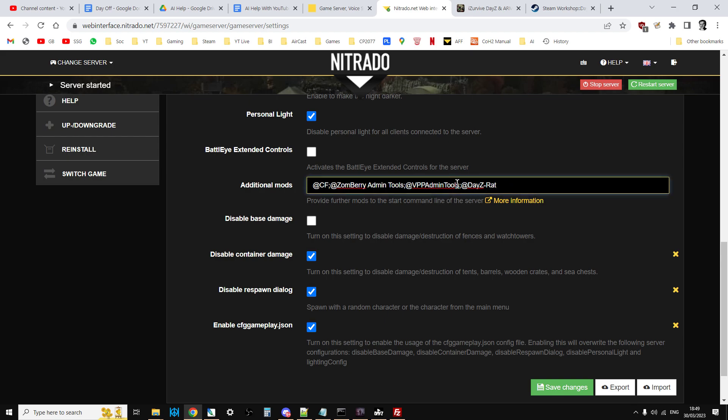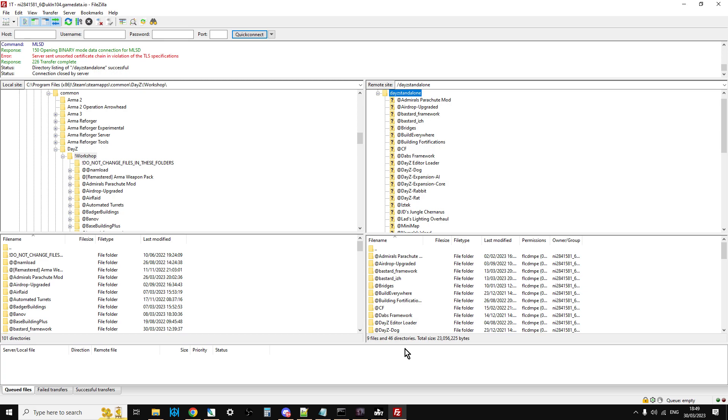You want to stop the server before you do this, then add DayZ Rat. If you watched the local server section, this is actually equivalent to the batch file — on Nitrado we don't have direct access to the batch file but this is the same line that makes sure the server starts with DayZ Rat. We haven't actually put any files on the server yet, so fire up your FTP program and connect to your server.